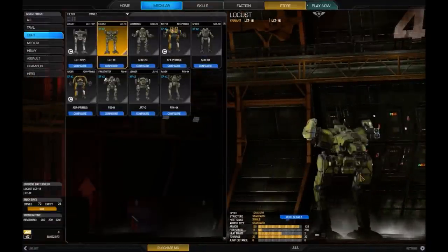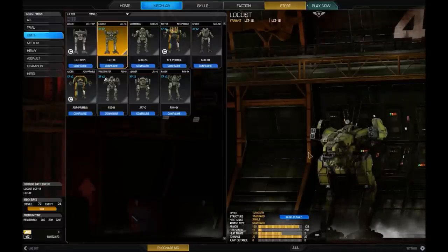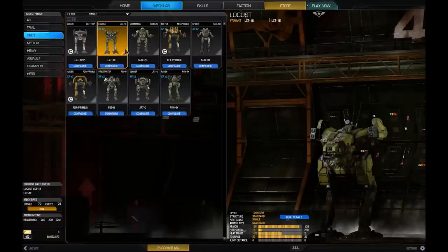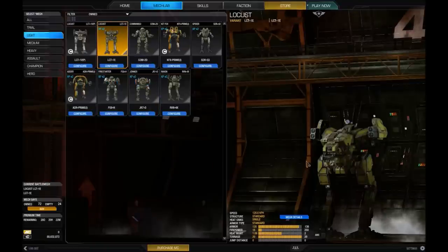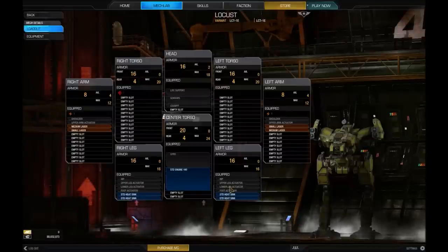This is how every mech will look by default — this olive drab green. When you click Mech Lab, this is what you're presented with. You'll be shown every other mech you currently have in that category. As a new player, you may have no mechs, but your first mech you buy will be listed. The Mech Details button will bring up a quick overview of everything.